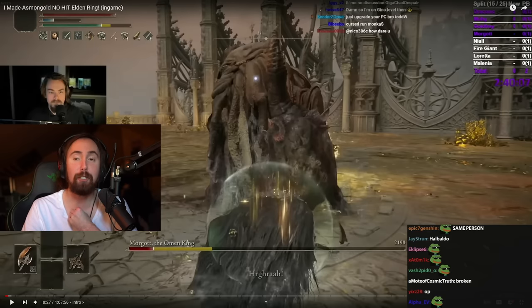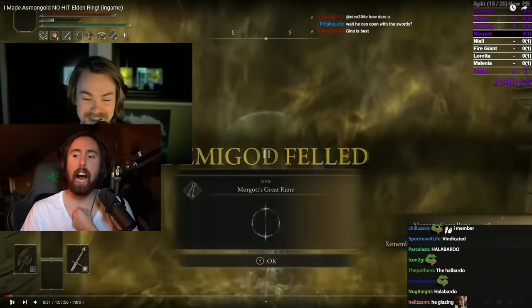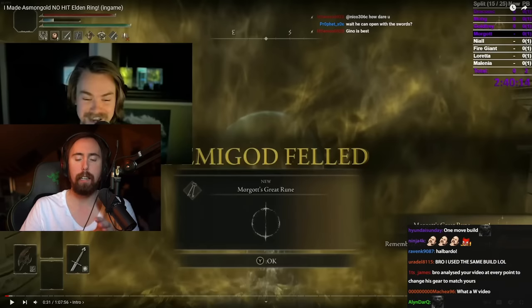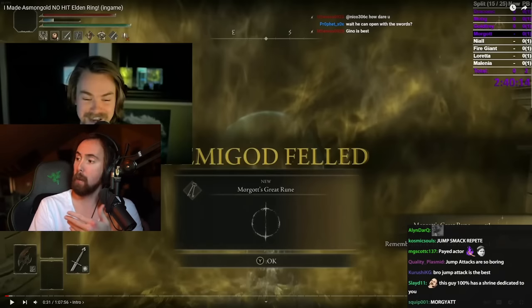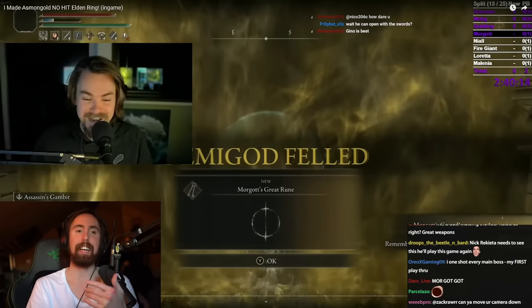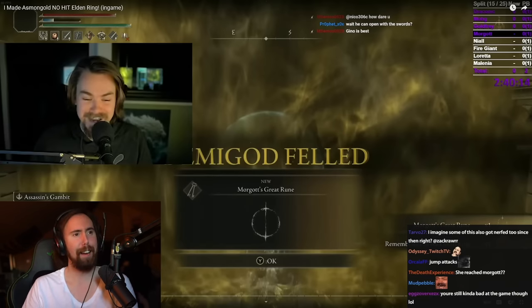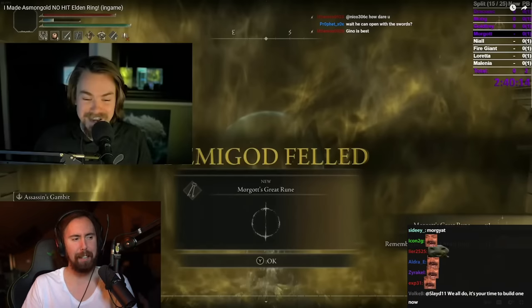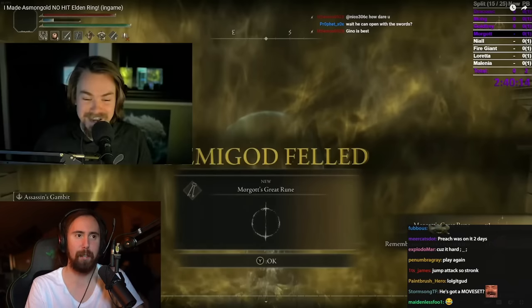This build was fucking insane. I remember whenever I killed Morgott — like seven hits or something like that. And then I remember going and watching Emi play against Morgott whenever she was doing Elden Ring, and I was like, he has a polearm? What's he doing with these daggers? Like, you could die to this boss? I was just so massively overleveled, it was hilarious.